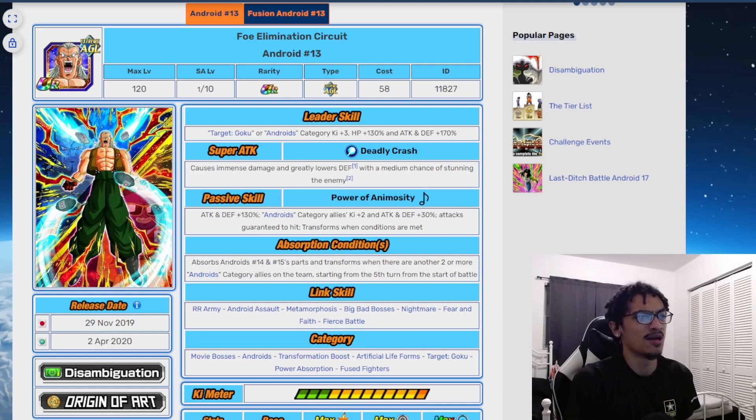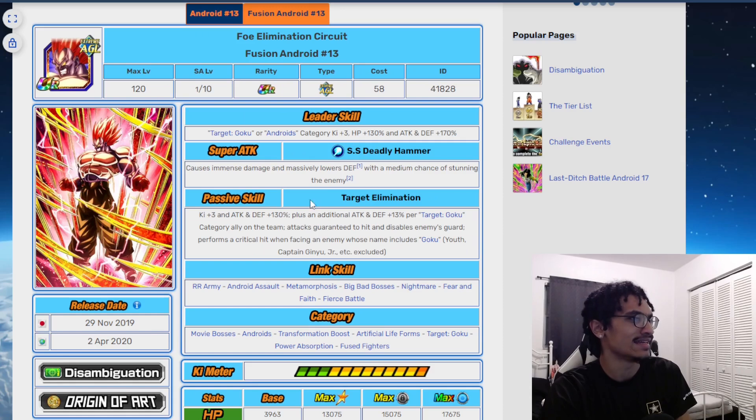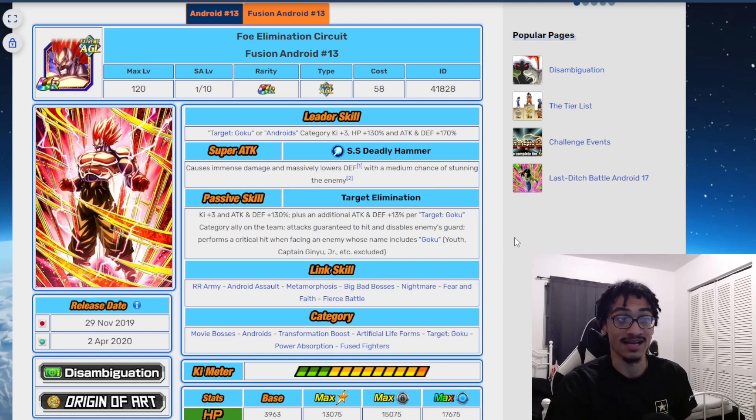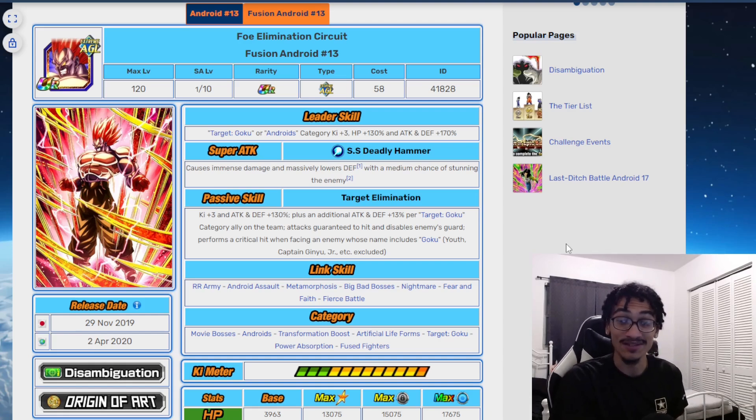On the defensive end, this guy did not gain a defensive buff on super attack. He relied more so on his additional attack and defense buff for a Target Goku Category ally on the team. Target Goku just recently got a 200% use code this guy could be used on, so if you pull him, you can go ahead and use him on the Androids 200% leader skill — the Super 17 one.